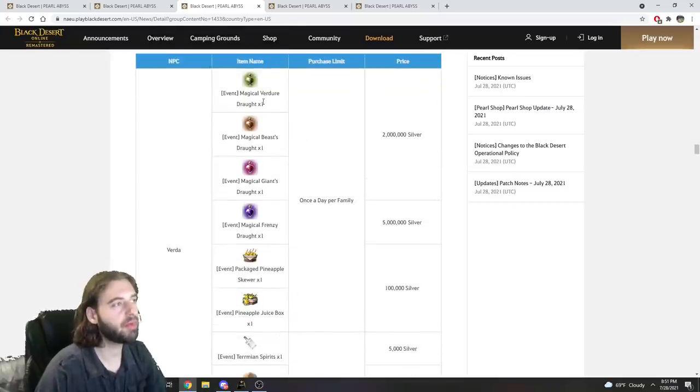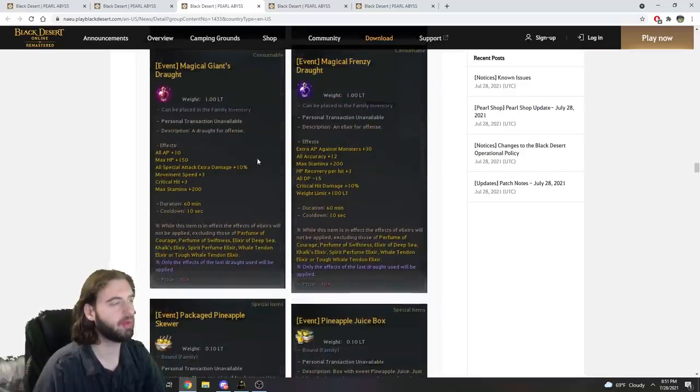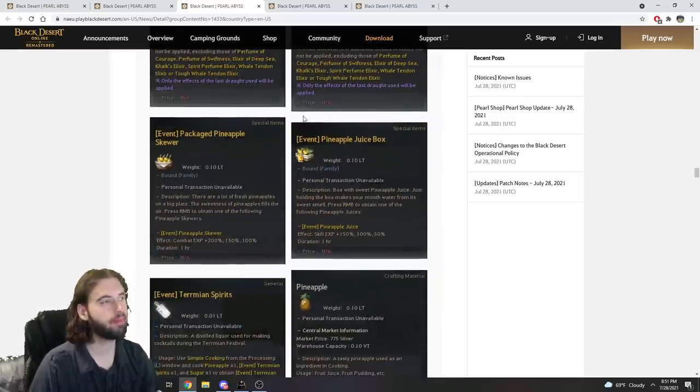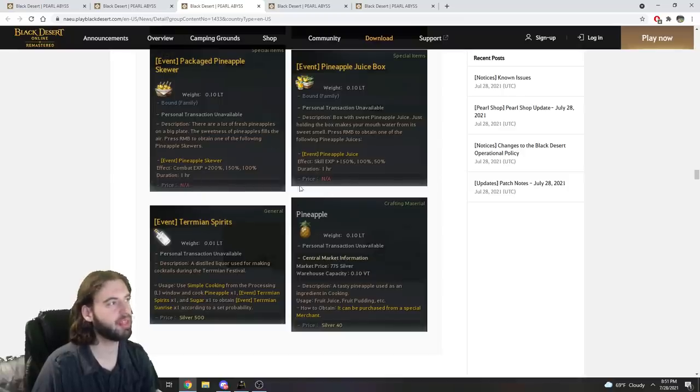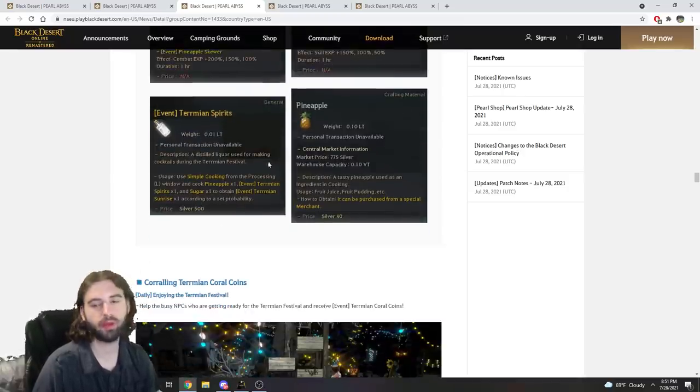The last vendor sells a bunch of different buffs for your character — some combat EXP buffs, various life skill buffs, and all sorts of other buffs. These are enhanced versions of potions you've seen before if you've been playing the game. You also have pineapple boxes that provide skill EXP and combat EXP. There's also another item, the Spirits and Pineapple, which is used in a later event.